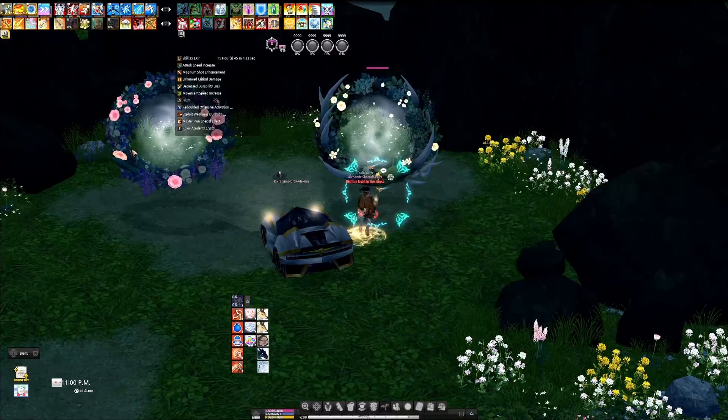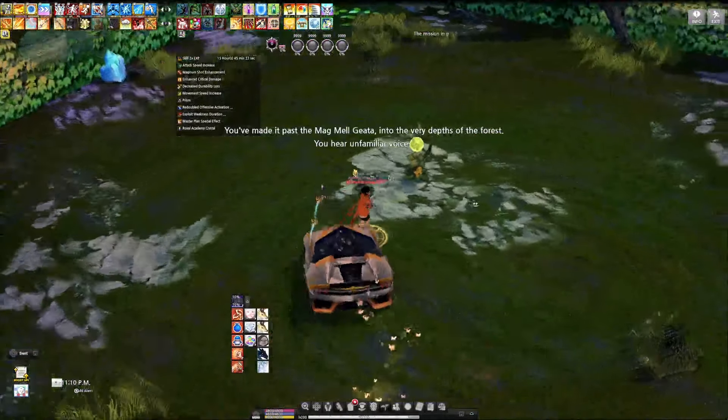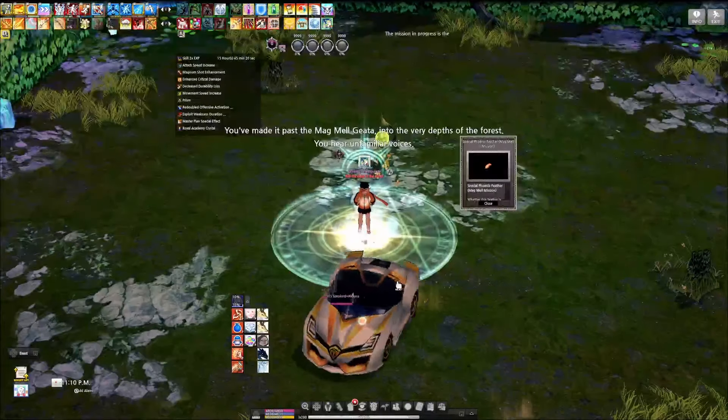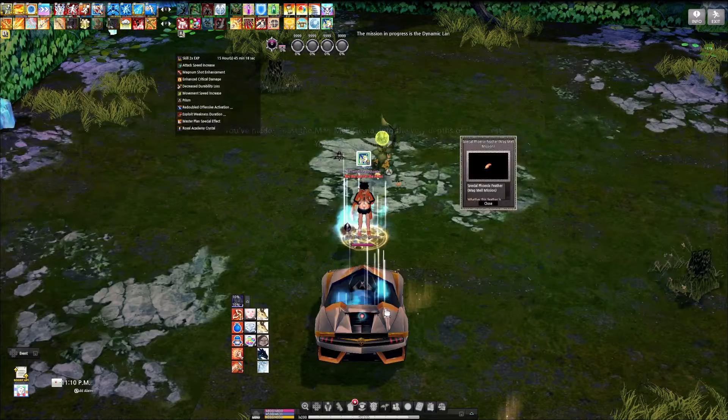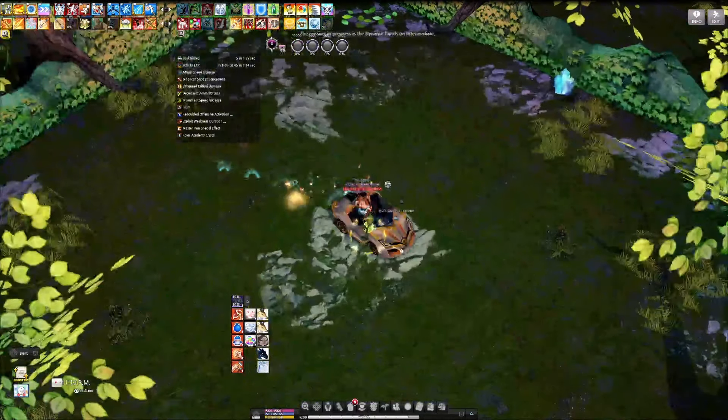Talking to the Gaeta on the right side will allow us to enter the mission Dynamic Lands, or DL. At the start of every room I like to make sure I have Divine Link active to both strengthen my pet's damage and survivability greatly and also help manage mob aggro.